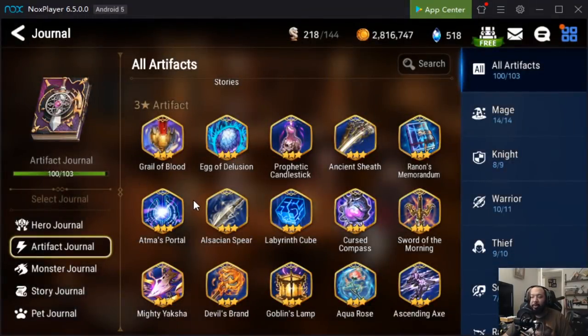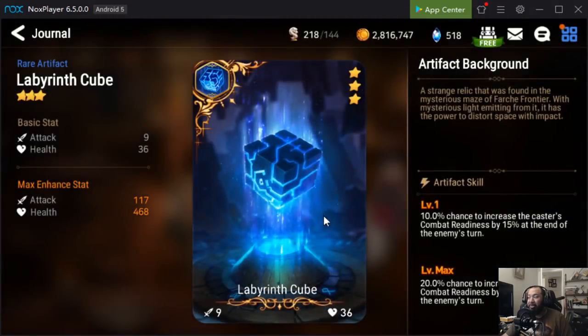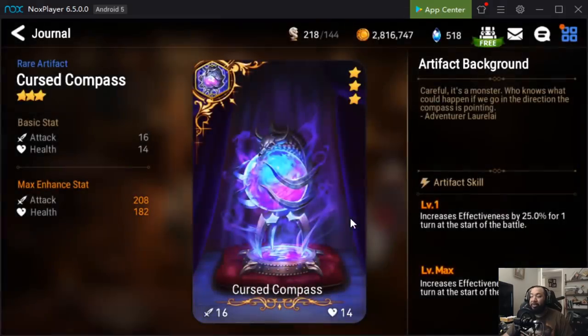We're going to skip over Atmos Portal and Ildcase Spear because they're both trash — sell those to your heart's content. Labyrinth Cube, on the other hand, is pretty good: it has a 20% chance to increase the caster's combat readiness by 15% at the end of the enemy's turn. This could be a semi-replacement if you haven't pulled Idol's Cheer, though the RNG makes it less reliable. It's situational — if you have a specific use case, go for it; if not, no harm selling.